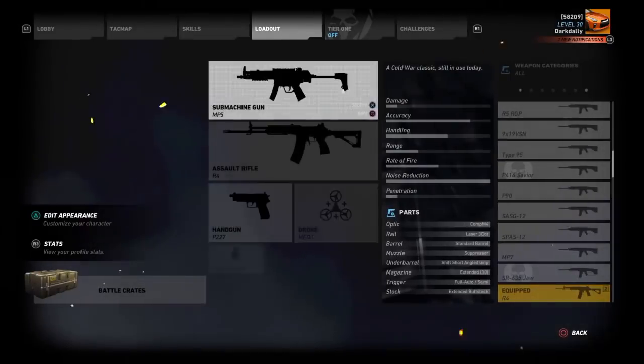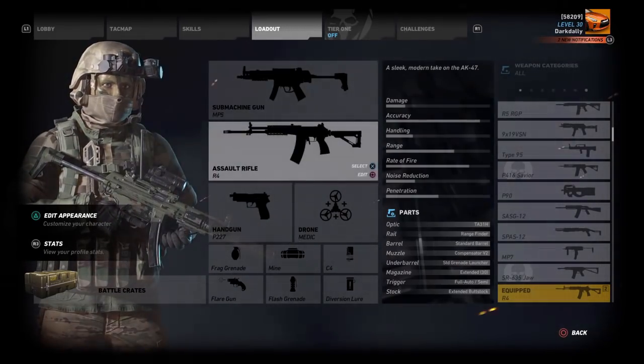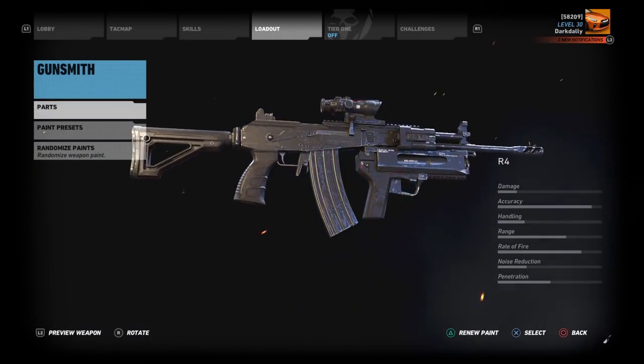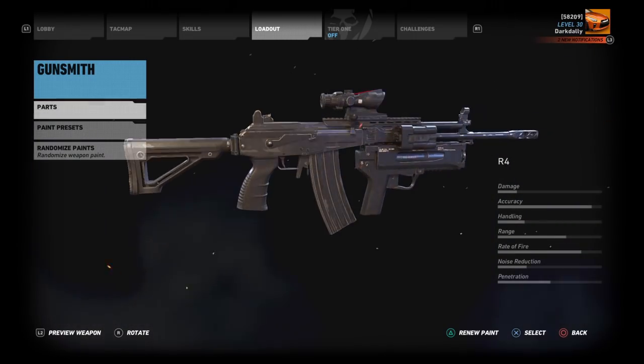Here's how I had the weapon set up in the milsim op that I ran with Craig from Real-Time Commanders. Here's the setup I was running: a standard barrel, rangefinder, UGL, and an Aimpoint CompM4 scope. That makes it a pretty versatile setup.